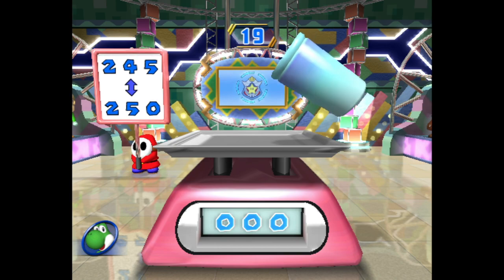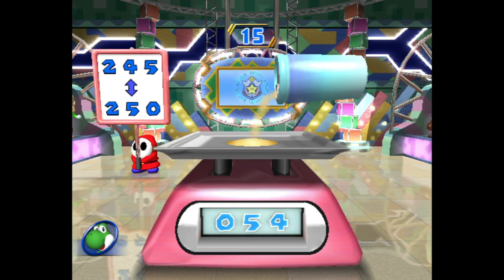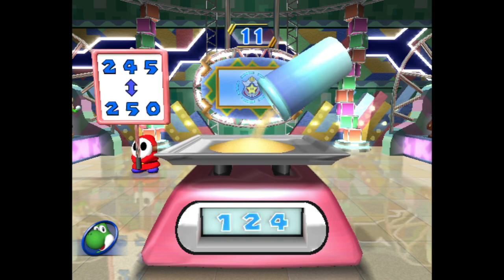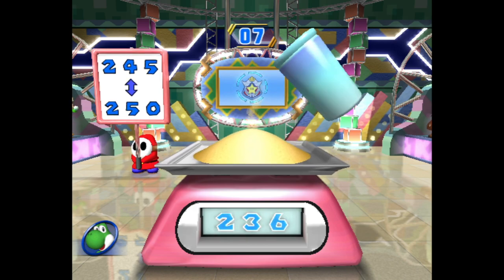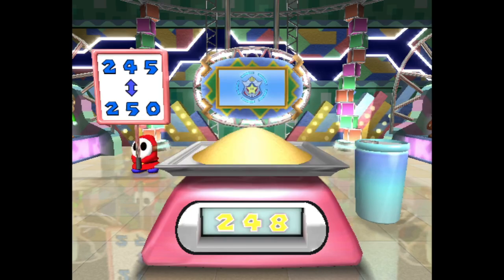Hello and welcome to another Mario Party 8 minigame review. Up today we're playing the challenge minigame Pour to Score. In this one you're just pouring sand out of your bottle until you get to the weight that it asks you to get to. If you get within the designated amount you win. If not you lose.